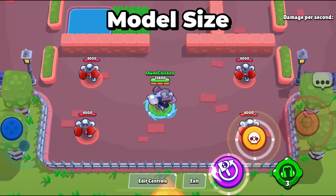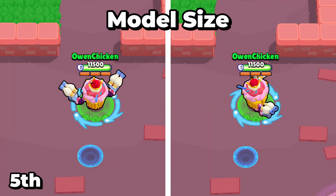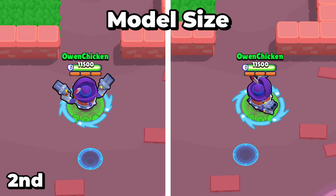A larger model size is bad because the enemy can see you more easily, giving them a slight edge. In last place, the largest skin is Cupcake Daryl. Fourth place goes to Pop-Up. Third is Crash Test. Second is Default. And in first place is Mascot Daryl with the smallest skin.